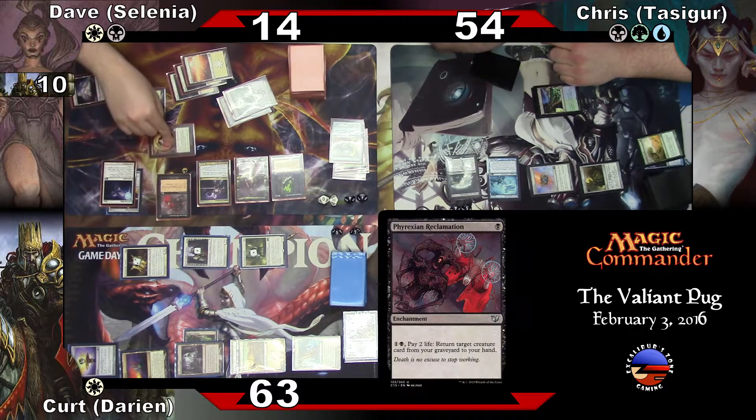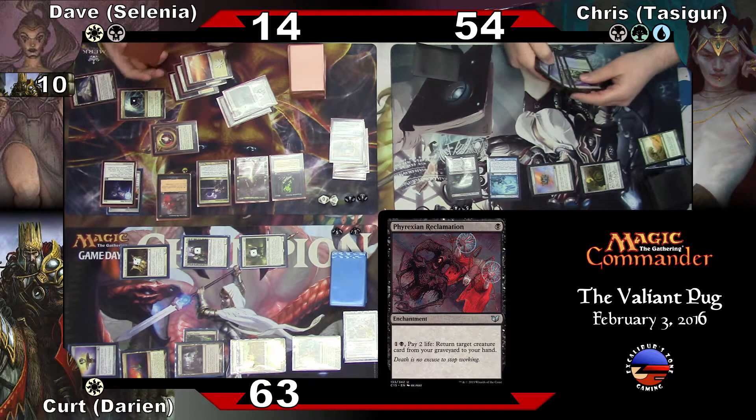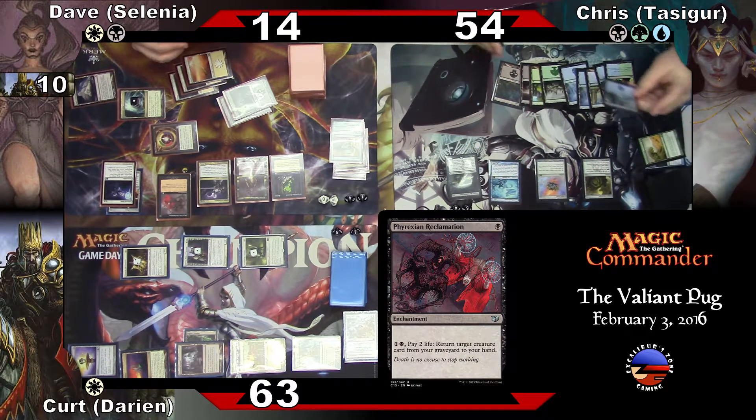Move a counter for black. Reclamation — what does that do? At one life return target creature card from graveyard to hand. One and a black — and do it. If he survives, he was lost — he was petrified. Draw for the turn, then he found Selenia by his side.